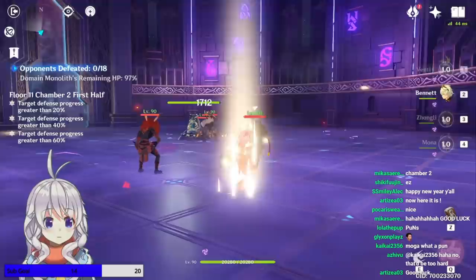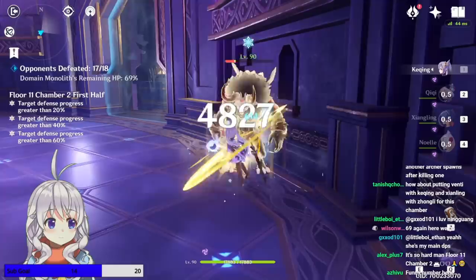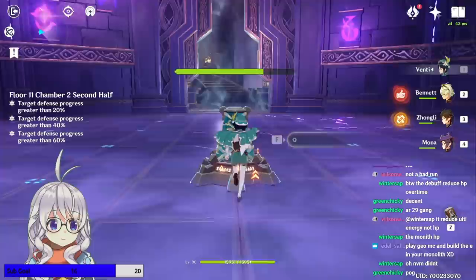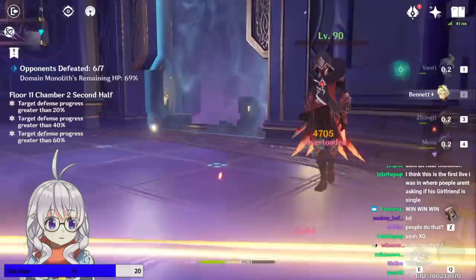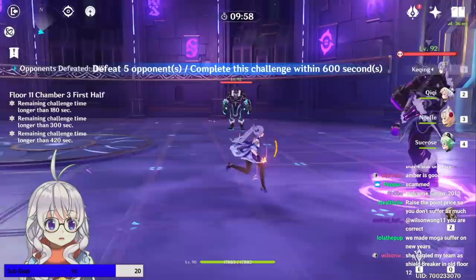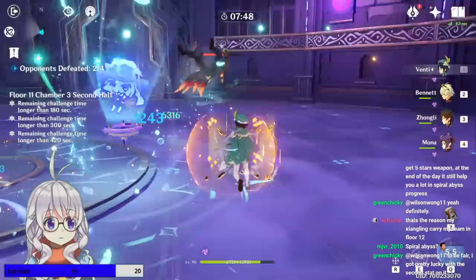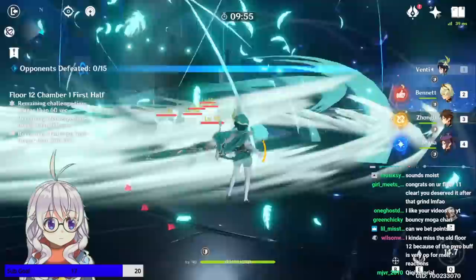Then of course we come to Chamber 2 — absolute garbage town. On my first attempt we were at 69%, though this team did have Venti. Another attempt was also 69% without Venti or any CC at all. The winning round, after raising Sucrose, ended at 73%. So whether Sucrose was totally necessary I don't know, but it was definitely a lot easier. Floor 11, Chamber 3 first and second half are literally baby mode compared to what you just did — just some Fatui guys. The agents in the second half are very tanky, but still nothing compared to 11-2.